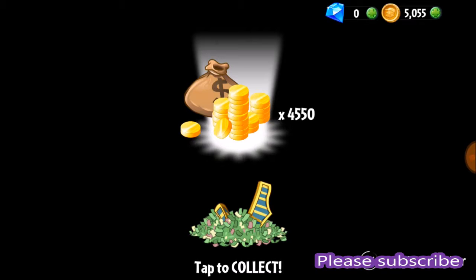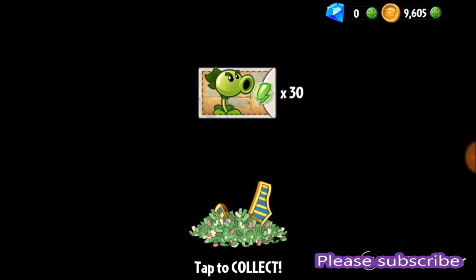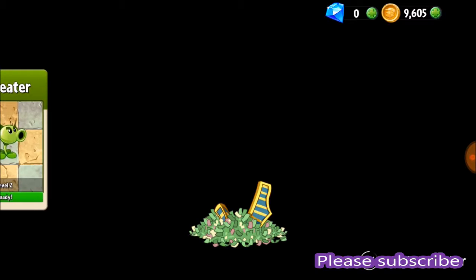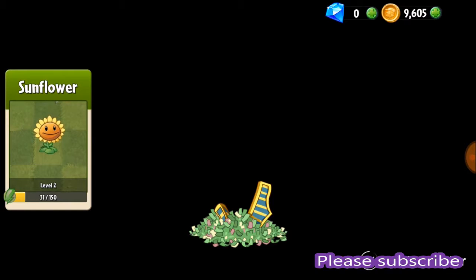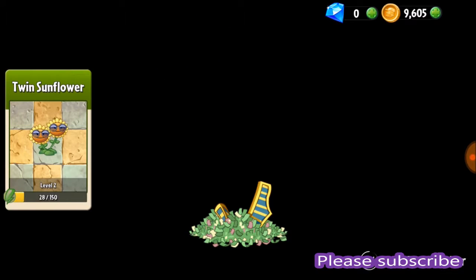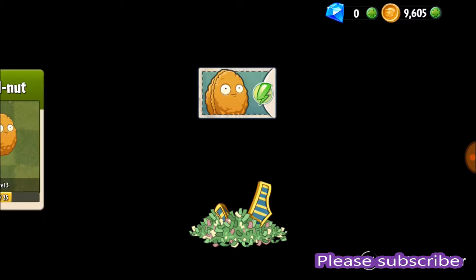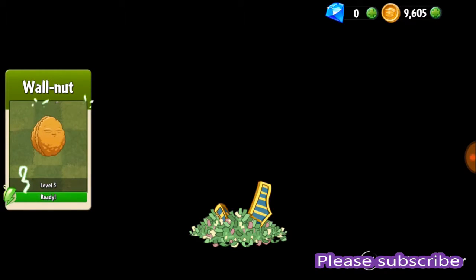Oh my god, look at that — 4,550 coins! Wow. We get the Repeater, 30 for the Repeater. That's gonna level them up easily. Oh wow, 40 on the Sunflower — that gets me one third of the way. 30 for the Sunflower, that gets me almost one third of the way on that one. Walnut — oh yeah, easily gets me up to level four!